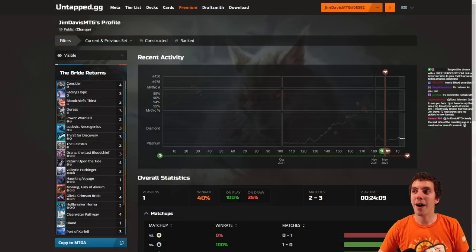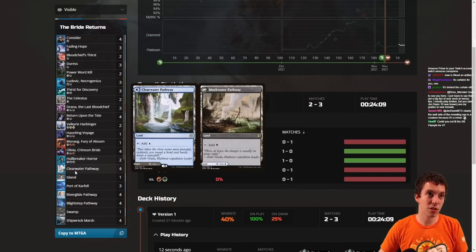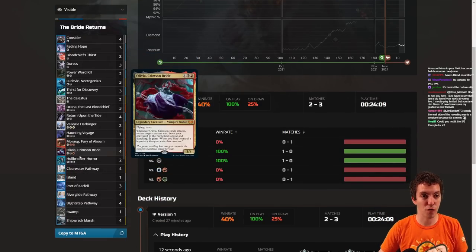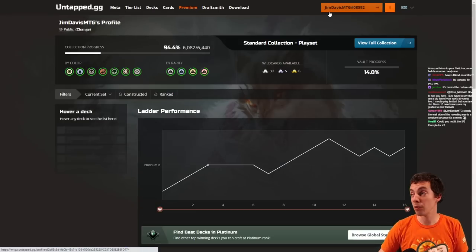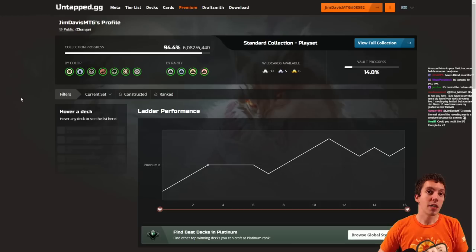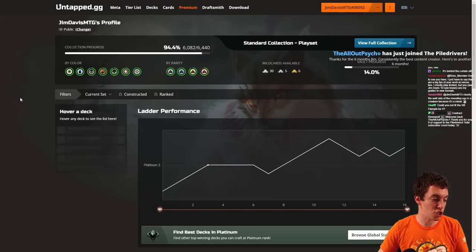Don't forget, we're brought to you by Untapped.gg. Untapped.gg is the freaking bomb. If you play Arena and you don't use Untapped.gg, you're really missing out. It's a free service. You can track all of your decks, see your win rates, track your collection - literally just track everything on Untapped.gg. Simple little thing to download and it's super awesome. Check it out, link in the description below.